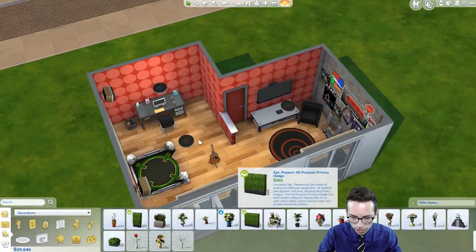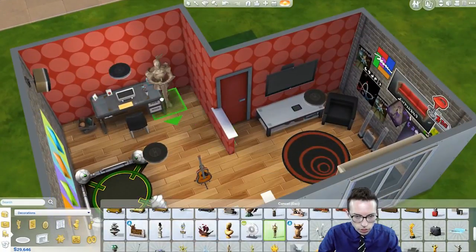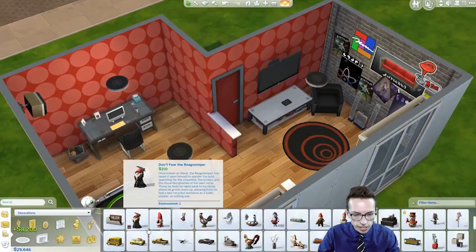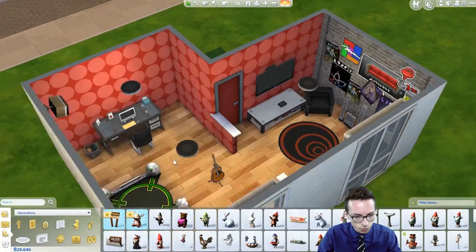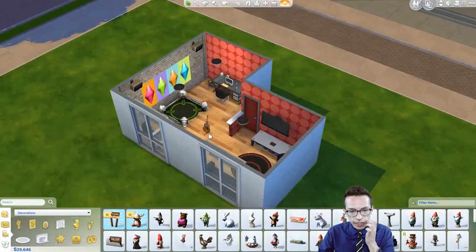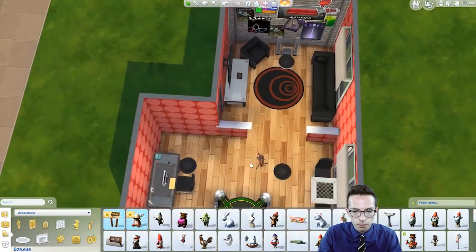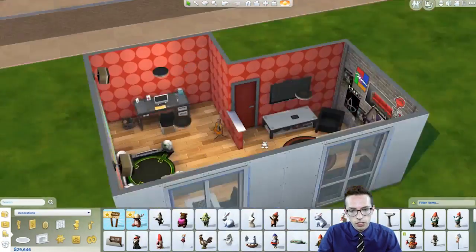Let's put some plants in — though I feel like you wouldn't really have plants in this room. We'd have like weird art collections. I don't like that plant there actually. I think that's basically good enough. It's kind of your standard average gamer room — you've got all your fundamentals. Let's move this guitar here so it kind of covers the corner. It's the ultimate hangout room.